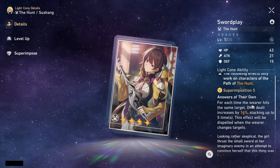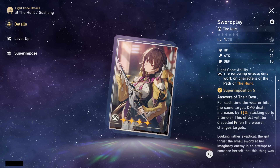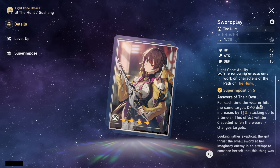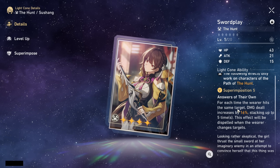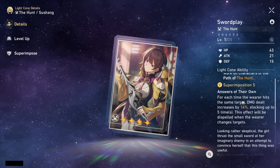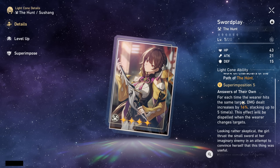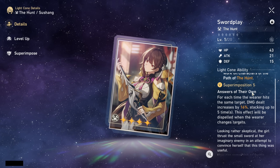Another option is a light cone where, for each time the wearer hits the same target, damage increases by 16%, stacking up to 5 times and dispelled when the wearer changes targets. Since Feixiao hits a lot — especially in her ultimate — it is extremely easy to stack this up, and as she is a single target character she can easily focus building up the stacks. Even when you switch targets inevitably, you can still stack it up again pretty easily.